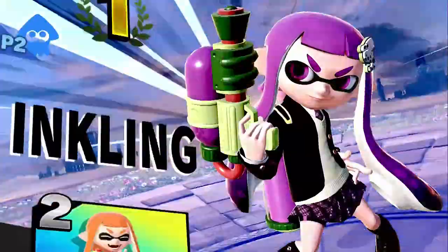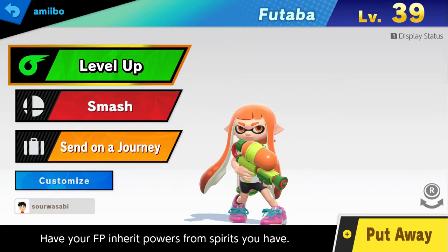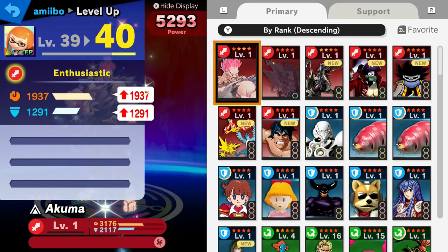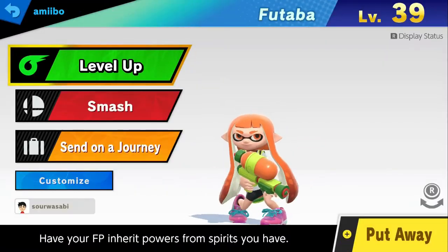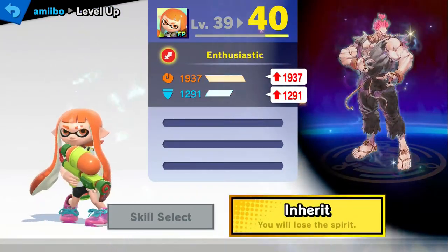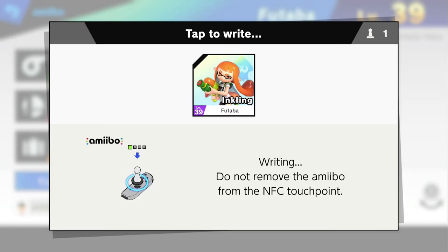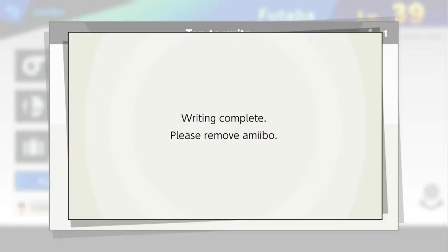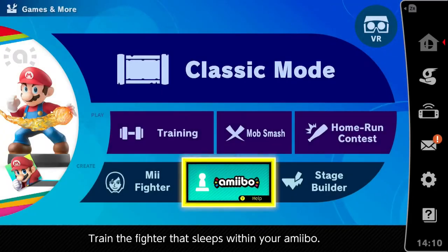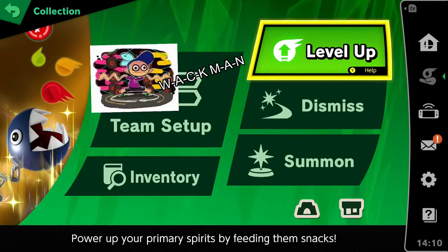I call that a successful test. Now, what spirits can flare up this amiibo, you may ask? I could just use an Akuma and beef this amiibo up. I think before using the Akuma, though, I'm probably going to level it up just to see how much Akuma will put on this amiibo if I level it up.